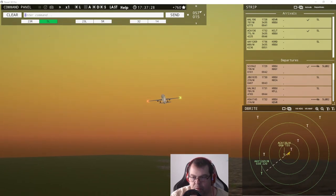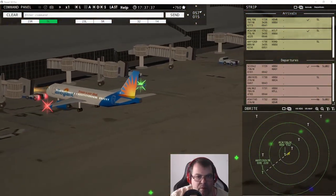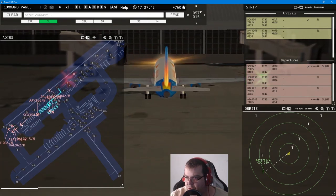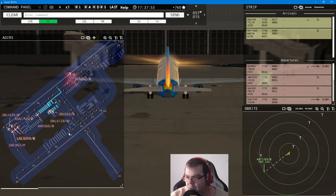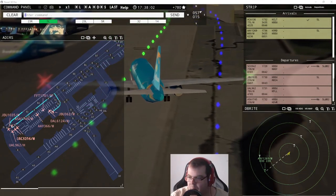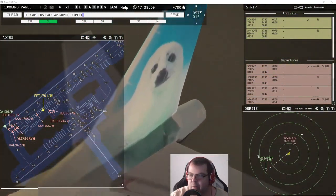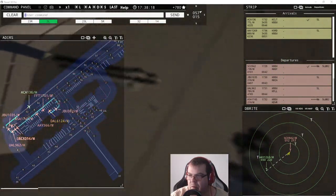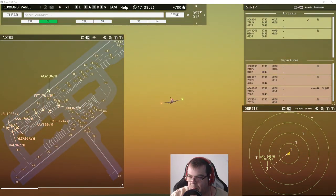Allegiant 366, pushback approved. Tower, Allegiant 1269 inbound, runway five left. JetBlue 362 requests taxi runway five left at Bravo 2 via Bravo. Frontier Flight 1701, pushback approved, expect runway five left. Delta 6124, pushback approved, expect runway five left. Sun Country 9042, contact departure.